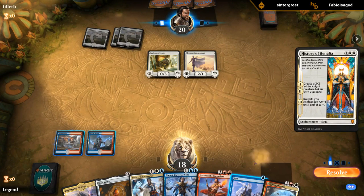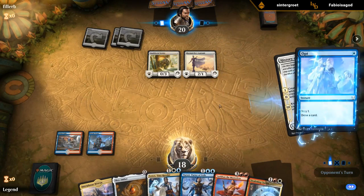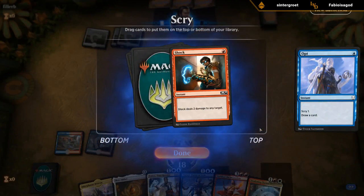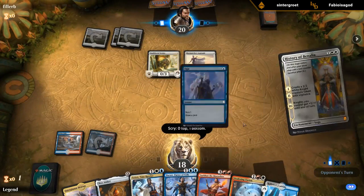I think I'm opting in response because if we do find a Spell Pierce, I might want to counter History of Benalia in case we fail to draw a white mana. Shock instead — I don't think that's good enough. There we go.